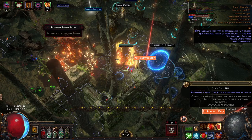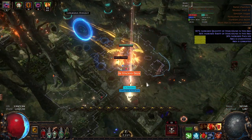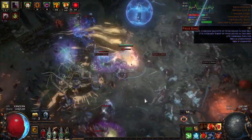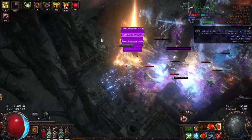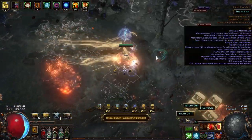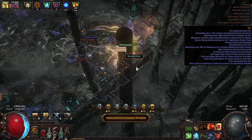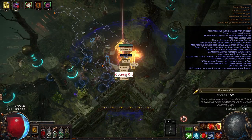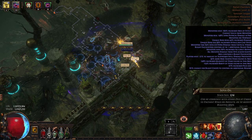Two exalt orbs — that also counts as good profit. And the third golden oil — nice!